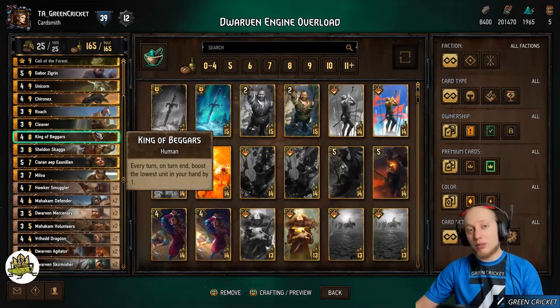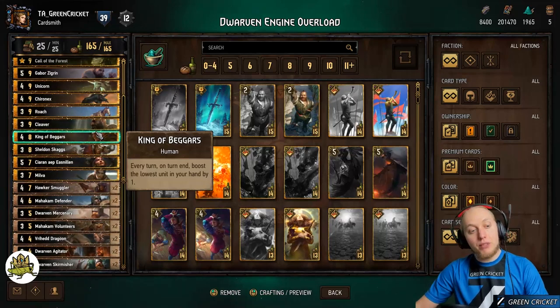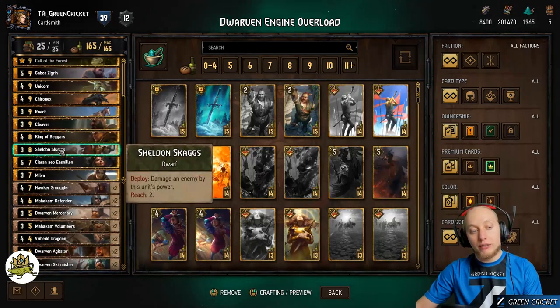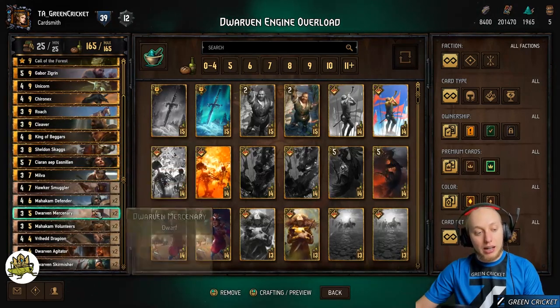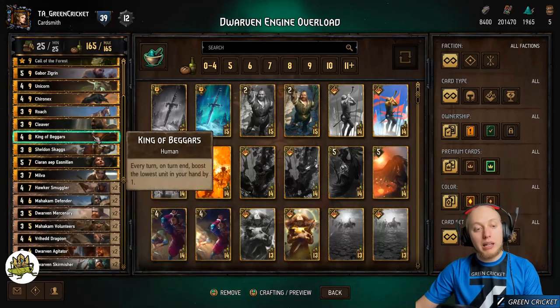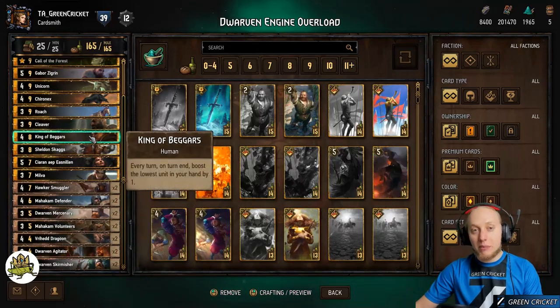King of Beggars starts with your low units, which makes it a bit better. For example, if you have Sheldon in hand, King of Beggars would always go for Sheldon first before going for cards like Dragoon. So you can play with this targeted hand buff.